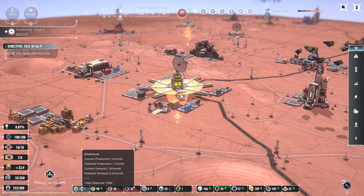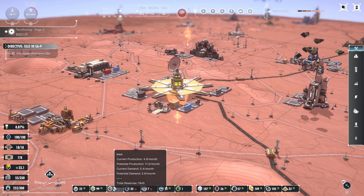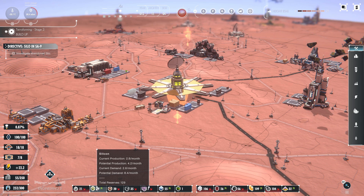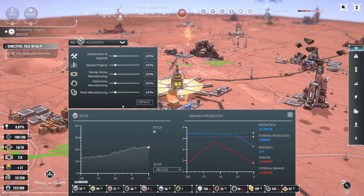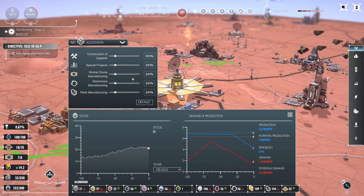The first one is on the resource bar at the bottom — you can hover over it and it'll tell you the total reserves you have for each resource. You can see that we're a little low on silicon right now. But if you click on these, it'll give you bar graphs in terms of total production and stock, and there's an allocation bar where you can set what percent you want to go for each of these facilities, special projects, construction upgrades, things like that.